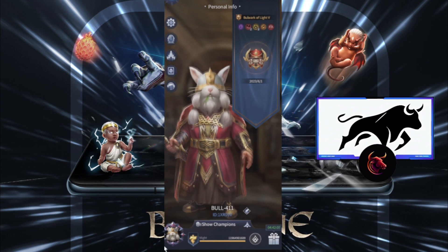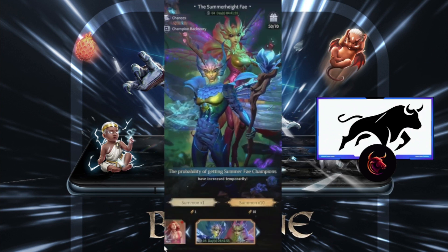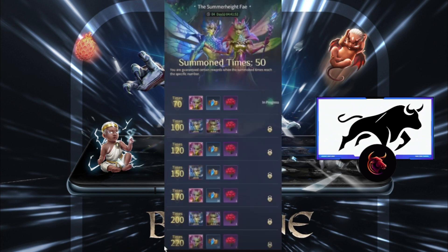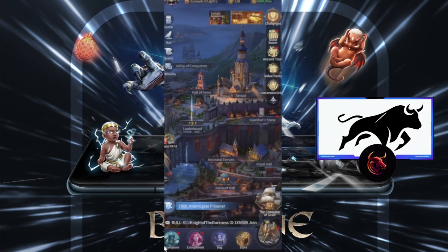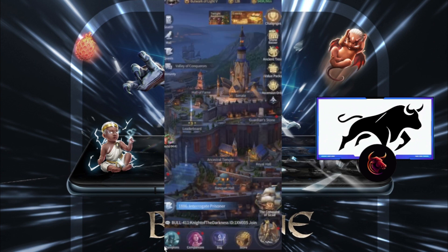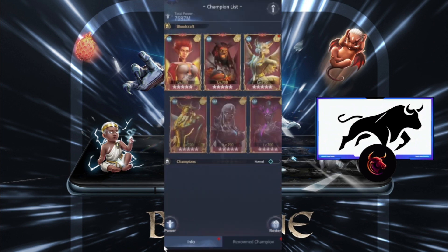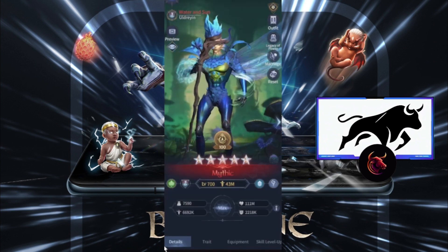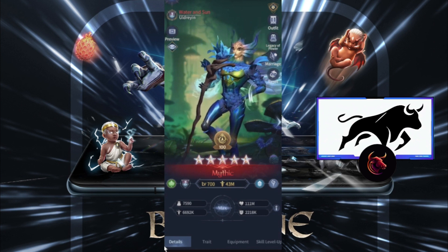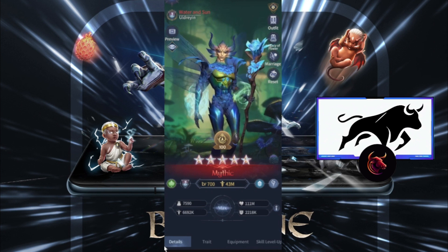Hey everyone and welcome back. Today will be a quick video about Water and Sun — the bundle is back. I spent 50 summons, but not for this bundle specifically, because I needed the materials for the new legend. I'm gonna show you mine and some replays. They did create a lot of characters that can block him, but he's still the best character.